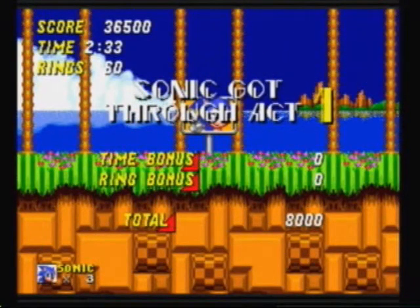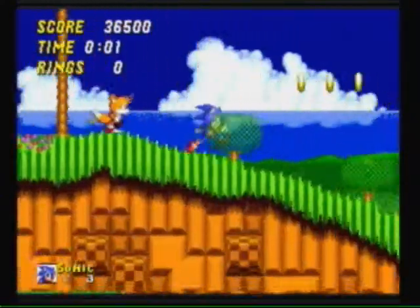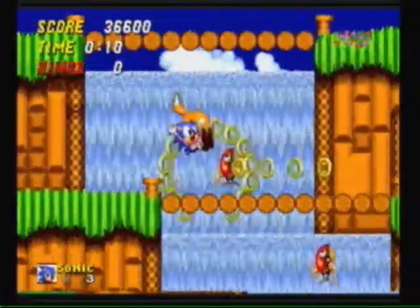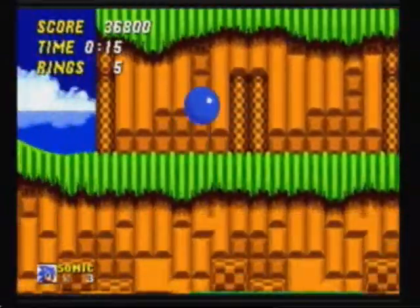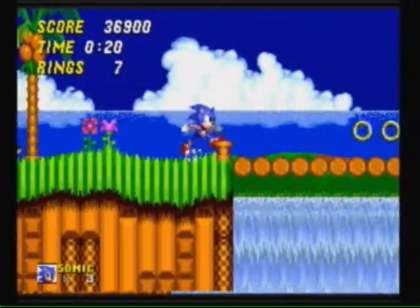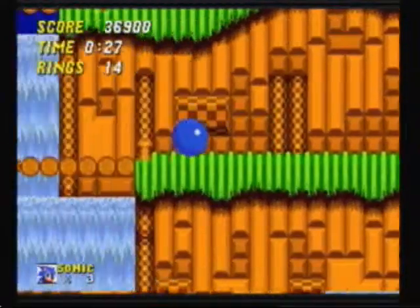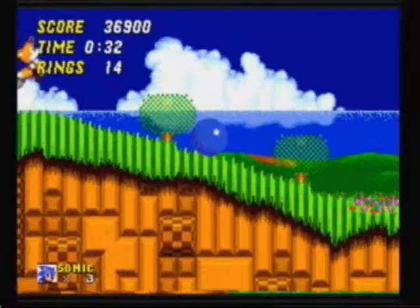Moving on to act 2. Jumped on the fish. Another fun fact: Tails can't break any of those boxes, which is kind of fun - at least not in this mode. In the multiplayer you can, but not in the normal one-player game where Tails is just your companion for the day.